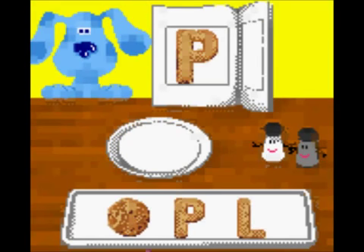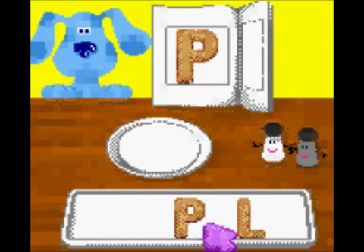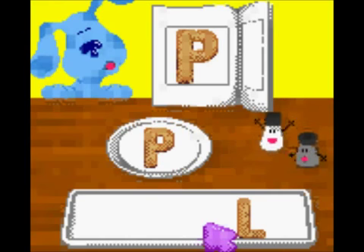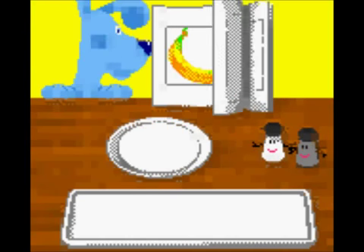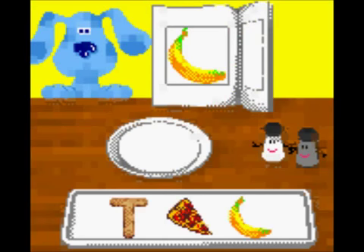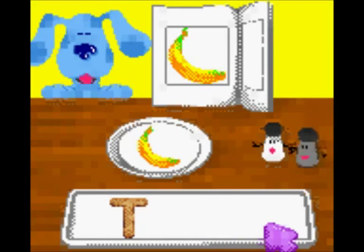Oh man, this game is pretty difficult. Which one of these is a P? It's definitely a cookie. Don't shake your head at me. It's got to be the L. Don't shush me! Nobody would get that because they weren't there. What the hell is that? It's gotta be pizza! Stop saying no — pizza's way better than a banana. You're a dog. Dogs aren't even blue!